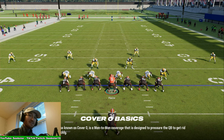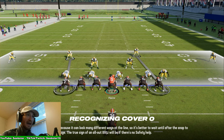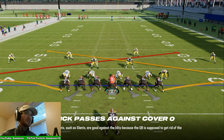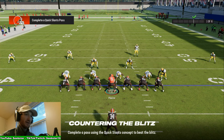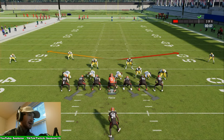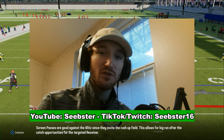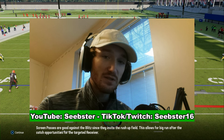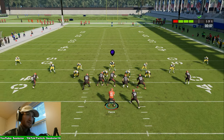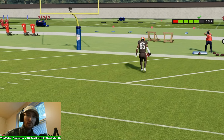Cover 0, also known as a blitz, is man coverage with no zones — everyone not manned up is blitzing. You have to get the ball out really quickly. Use quick concepts like slant flats and throw immediately before you get sacked. If you throw a bad pass, it's okay — the blitz is designed to send pressure and force a bad pass. But the downside for the defense is that if you can block the blitz, you'll likely have time to bomb them for a one-play touchdown.